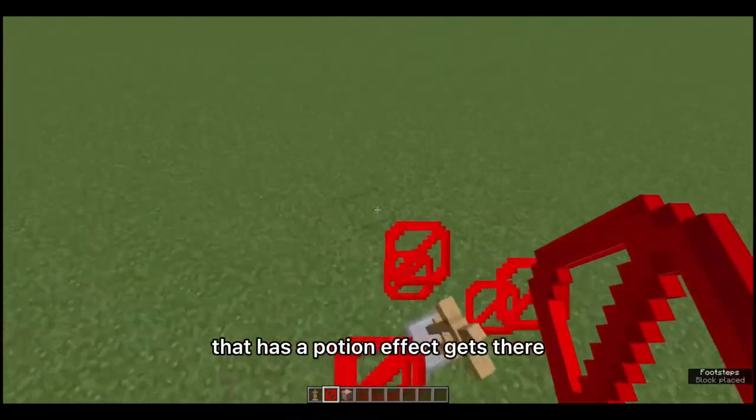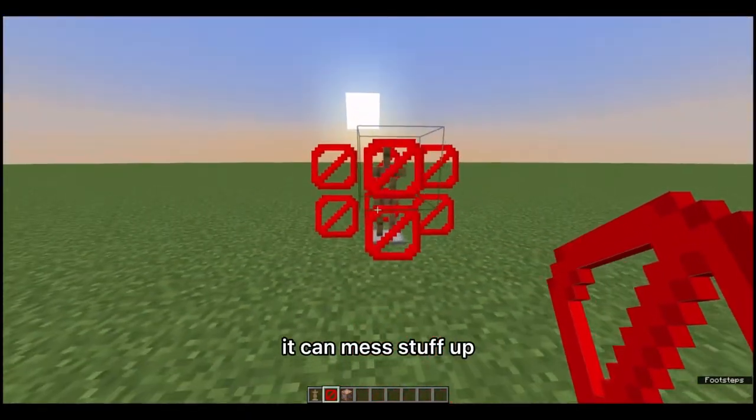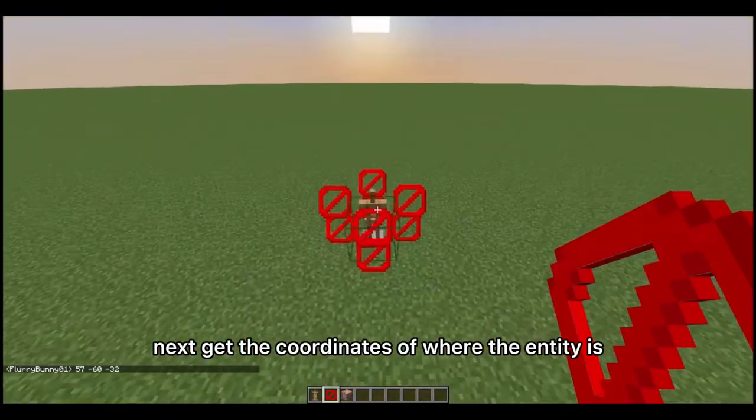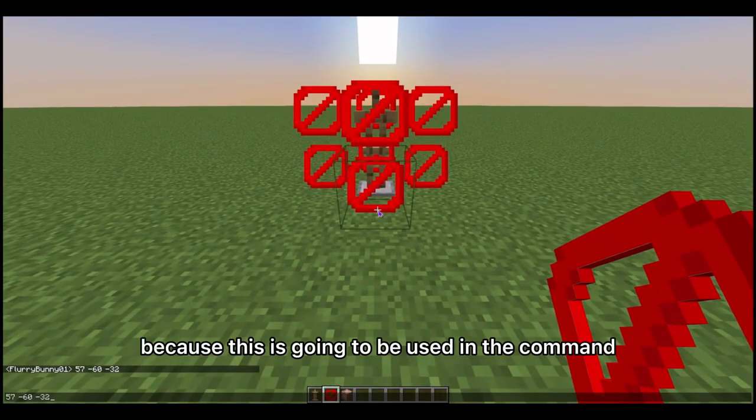Block it off, because if another entity that has a potion effect gets there it can mess things up — I'll get into that in a second. Next, get the coordinates of where the entity is, because this is going to be used in the command.